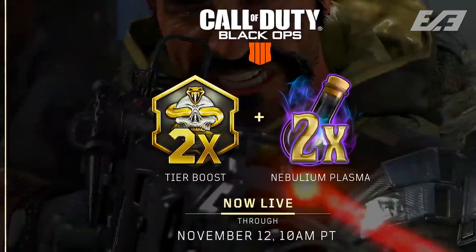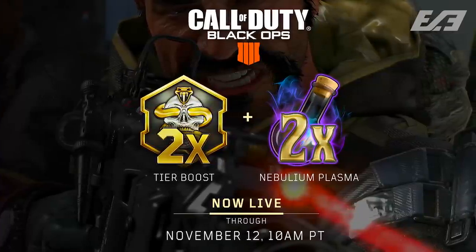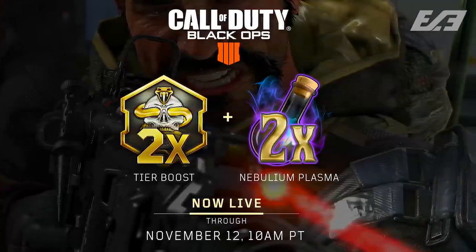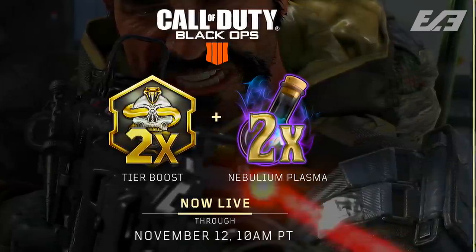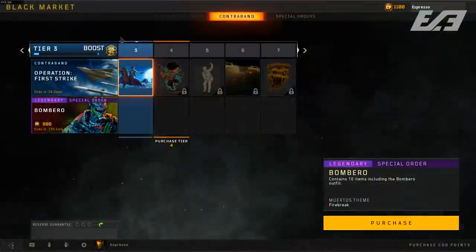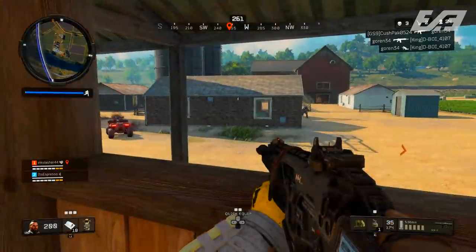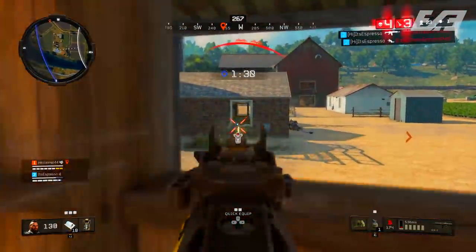The two times tier boost and double Nebulium Plasma is now live for Blackout and multiplayer, and then Zombies for the Nebulium Plasma as well. That started today at 10 a.m. Pacific Standard Time and will go until November 12th, Monday at 10 a.m. Pacific Standard Time. It's available across all platforms — PlayStation 4, Xbox One, or PC. Definitely grind this out and get some solid progress in for something that otherwise takes a lot of time.